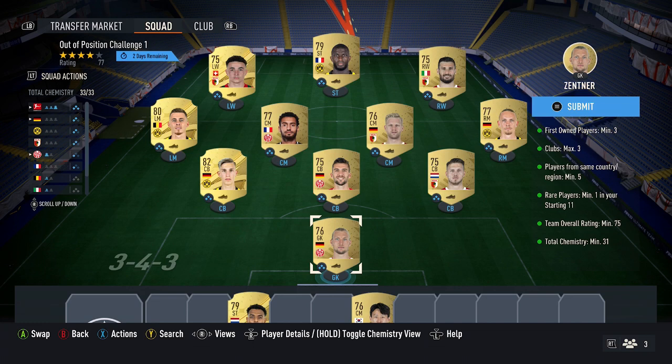For this SBC, I recommend going with the Bundesliga route. Try and find a club that you've got free players from, and once you've done that, put them into the squad. For the rest, try and go with one of these clubs — Augsburg, Dortmund, or Mainz.